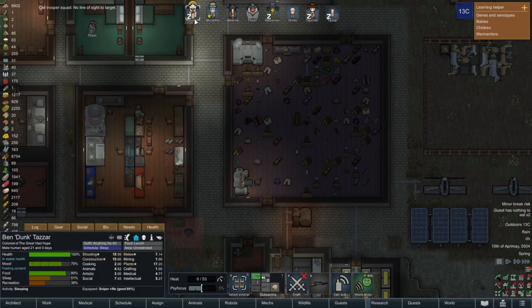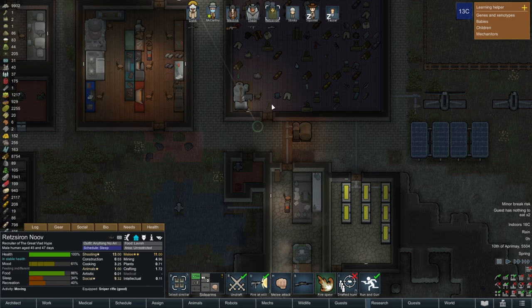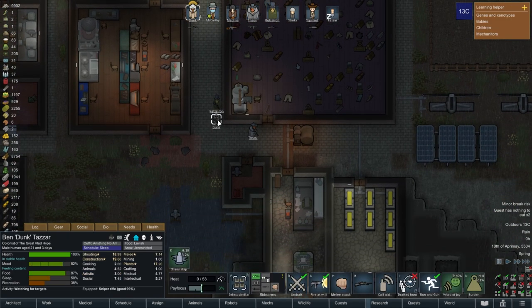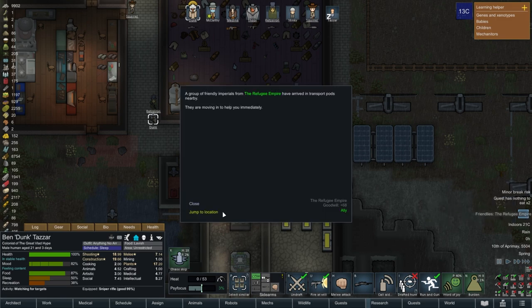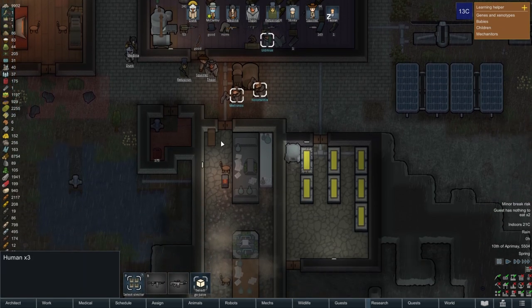I've got to be awake. Let's get Dunk down there and get everybody down here. A group of friendly Imperials from the Refugee Empire have arrived in transport pods nearby — they're moving in to help immediately. Oh look, well that one crashed. Yeah, these two crashed right through my ceilings there.